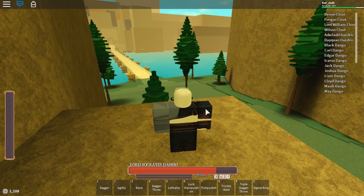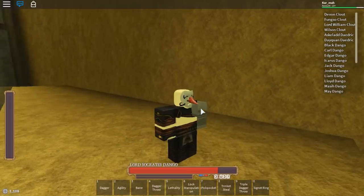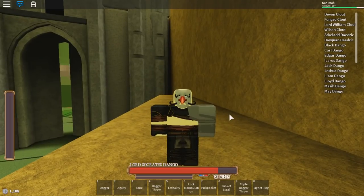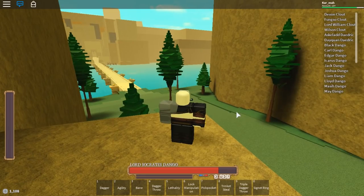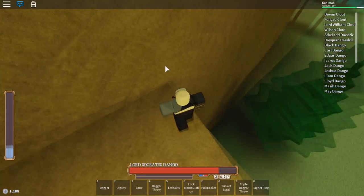Next, you want to get a trusted friend to help you. This is important because your life is on the line — you will die if that trusted person doesn't save you at the right moment.